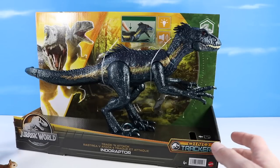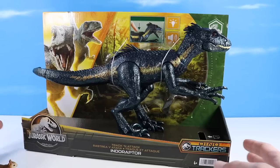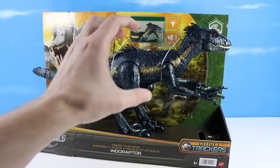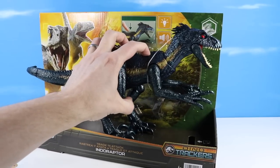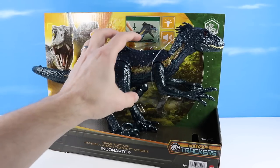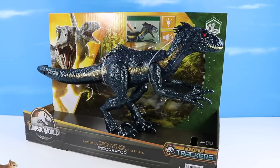We sure enjoyed Fallen Kingdom and how freaky this dinosaur was. Track and Attack is the theme — press your finger on the back. One of the most grossest roars of the many Jurassic World Dinosaurs. It's just so throaty. Really terrifying.